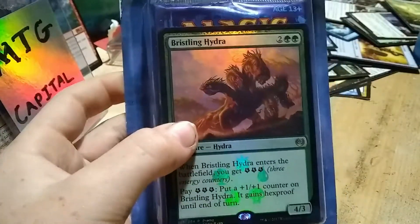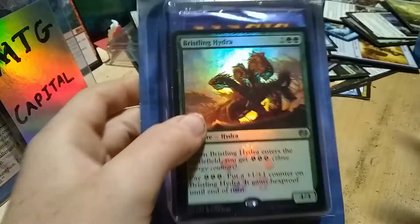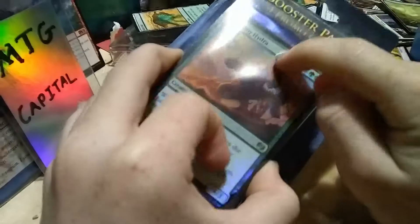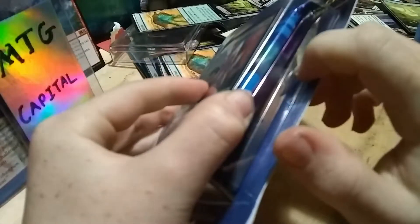It comes with a promo Bristling Hydra — it's worth like 50 cents, nothing. And it comes with three random packs. I'm pretty sure this first one is Theros, and the last one is Kaladesh. I don't know what the middle one is; I'm guessing Shadows over Innistrad. So we'll see if my predictions are correct.